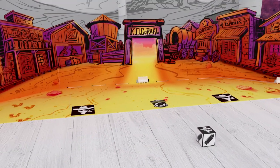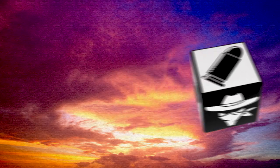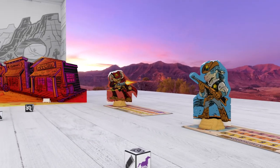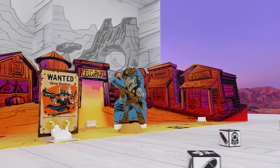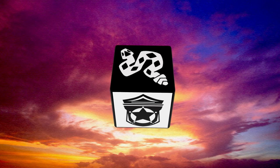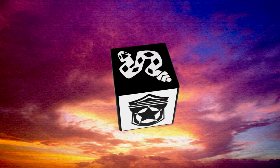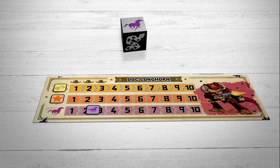An outlaw die puts a new outlaw into town. A bullet? You'll need that later. A bounty hunter badge — place another player's bounty hunter in the center of town. There's no honor in the Old West. The snakes scared your horse — sorry, friend, this does nothing. You roll the gallop? Move up one space on your player board.